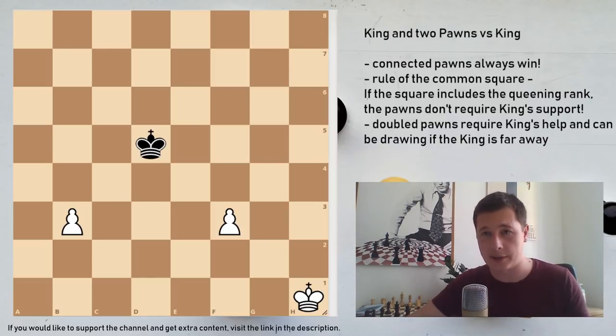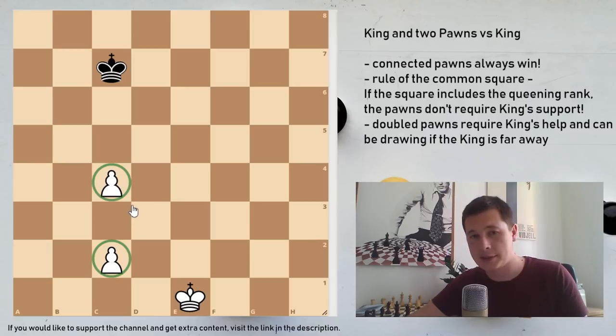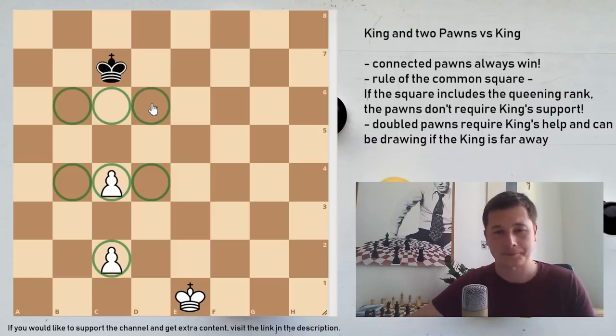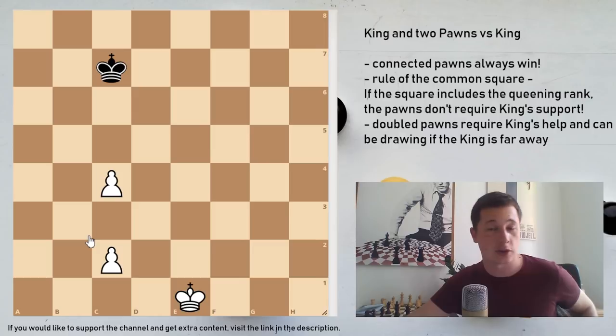The only position that requires some finesse is where you have doubled pawns, and this is actually what most commonly happens in practice. You need to know the rule of the square and the rule of the critical squares. In this position, the c2 pawn has three critical squares: b4, c4, and d4. The c4 pawn has three critical squares: b6, c6, and d6. So if the white king manages to reach any single one of these three critical squares - d6, c6, or b6 - he's going to be winning. The situation is very easy if you have a reserve move.